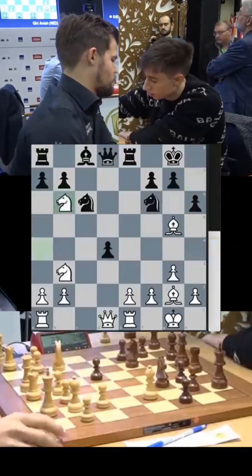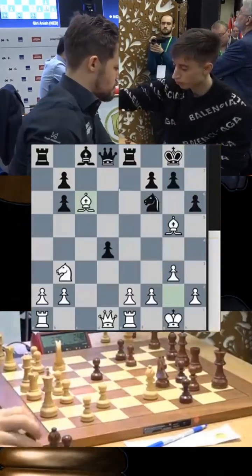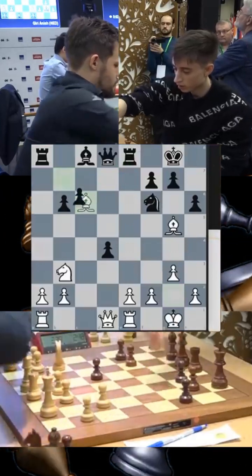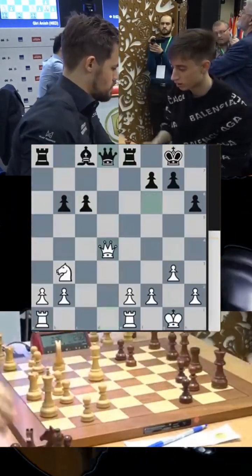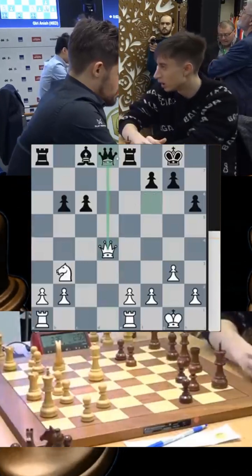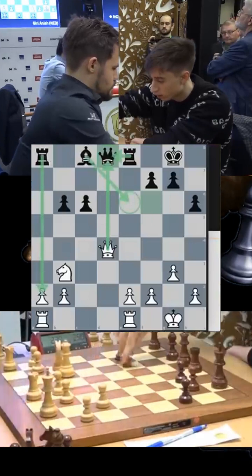Magnus now first chops off the bishop. You had to take it back because the rook was hanging. Once again the rook is attacked, so pawn takes, bishop now takes the knight — mass exchanges — queen takes pawn, and Dubov goes back. If you take here, the rook takes, the rook is active, the bishop is coming out — it is compensation.